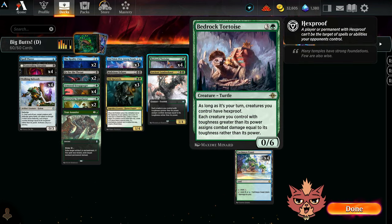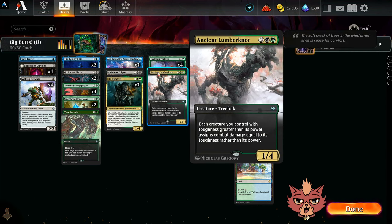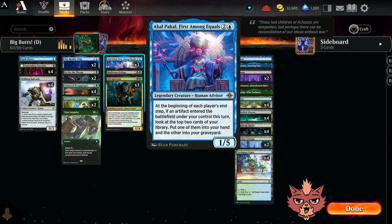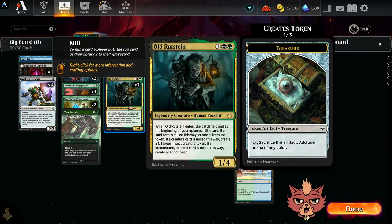We have Bedrock Tortoise - all four of them, four-mana 0/6. As long as it's your turn, creatures you control have hexproof, and each creature you control with toughness greater than its power assigns combat damage equal to its toughness rather than its power. Bedrock Tortoise is kind of ridiculous - a four-mana sort-of 6/6 where on your turn your creatures have hexproof. We also have that same bottom ability on Ancient Lumber Knot as well, just to have five of the same ability in the four-drop spot, though Lumber Knot is much more janky than Tortoise.